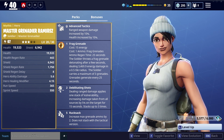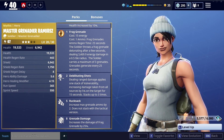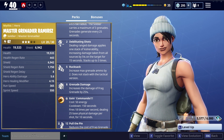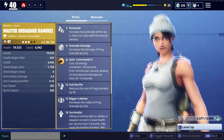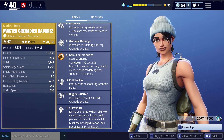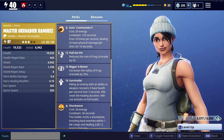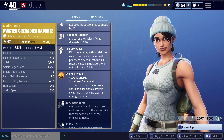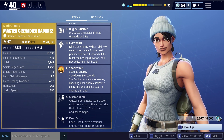Let's start with the stats. These are the perks she's got. She's got Advanced Tactics — range weapons damage increased by 10%, health increased by 10%, pretty standard on soldiers. We've got Frag Grenades, which we get early on at 1 star. Debilitating Shots — always love that — it's a vulnerability that stacks, taken from all sources by 5%. She's good. Rucksack increases max grenade ammo by 2, does not stack with Tactical Version. Grenade damage increases Frag Grenade damage by 25%. Going Commando, she gets at 2 stars. Pull the Pin reduces the cost of Frag Grenades by 30 — that's quite a big perk. Bigger is Better increases the radius of Frag Grenades by 35%. Survivalist: killing an enemy with an ability or weapon recovers 3 base health per second over 3 seconds — a bit like Jonesy with that skill.